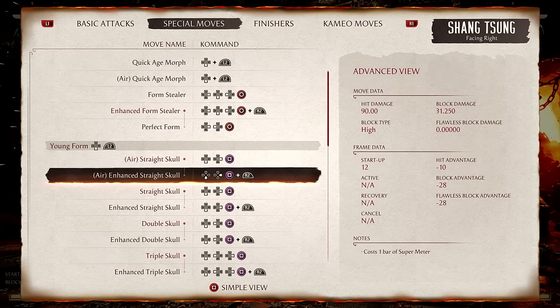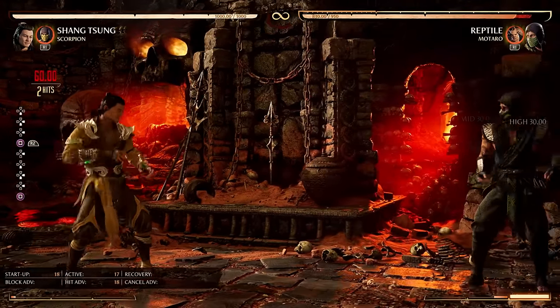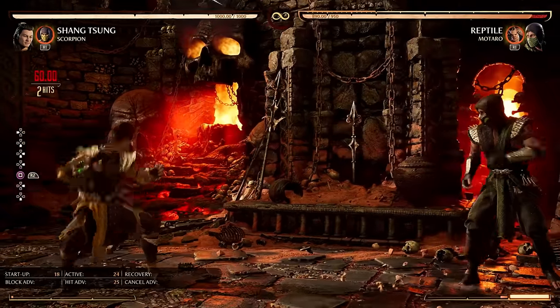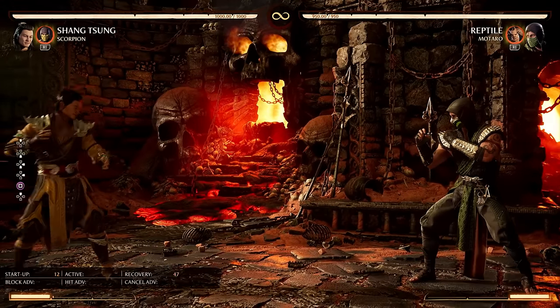Now it's finally time for the young form special moves. First up we have the Straight Skull — this is iconic. If you spend a bar, it becomes a mid. Also look at the angle: it kind of covers the jumping area. You can't even jump over the amplified version. You can also do it in the air, and look at that trajectory — it goes straight in front of you, not downward.